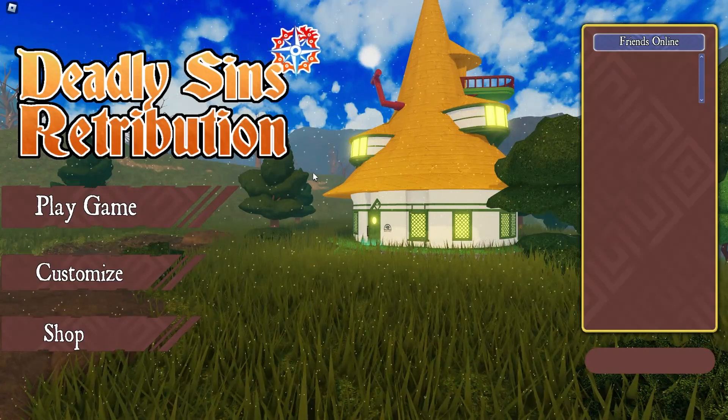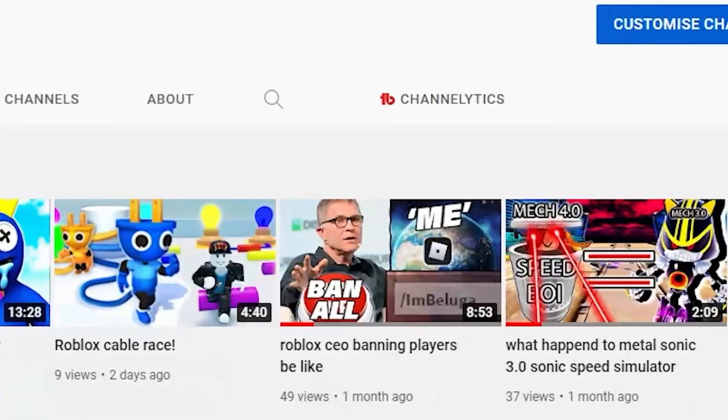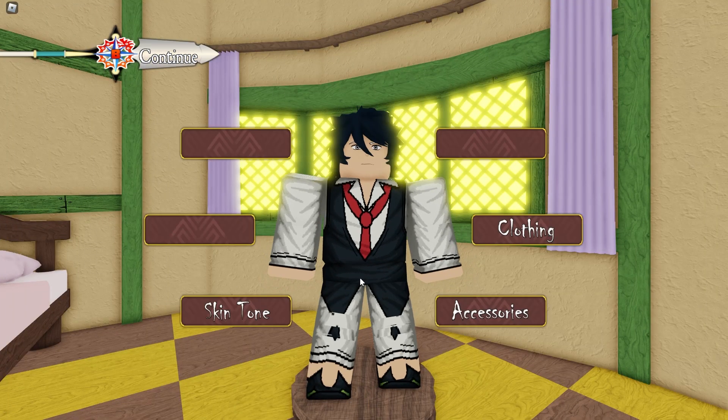First thing you have to do is press that customize button. Also, did you know that I created a quality content channel called Red Right Place where you can see me playing different Roblox games?